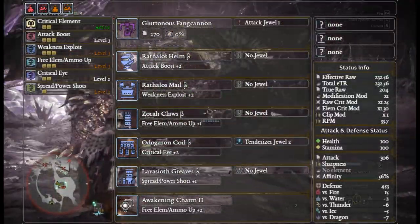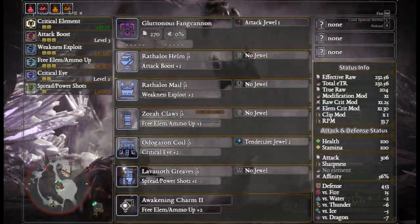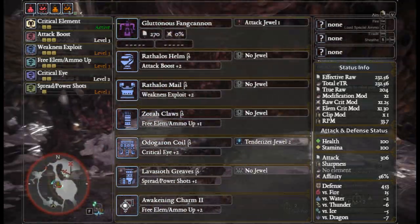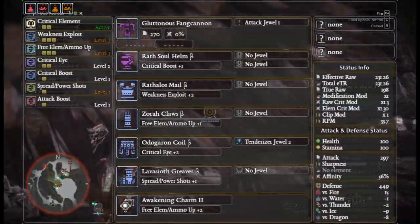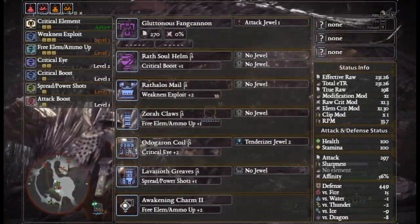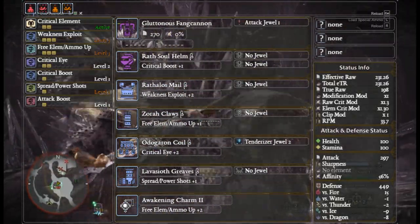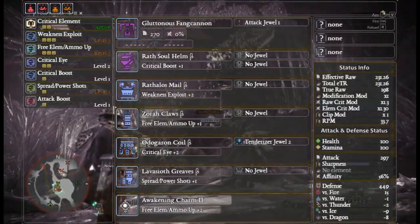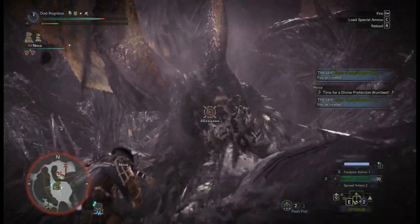Depending on your luck with decorations, you could use the Rathalos Helm Beta which gives Attack Boost level three if you have a Tenderizer decoration, or you could swap it for the Wrath Soul Helm which offers Crit Boost rather than Attack Boost. Initial damage-wise they're pretty much the same, but the Rathalos Helm Beta offers more consistent higher damage, while the Wrath Soul Helm can hit a fair bit harder due to Critical Boost.